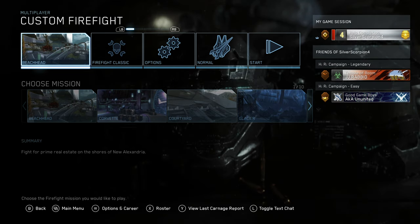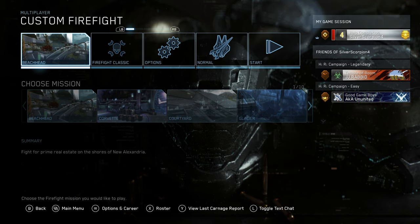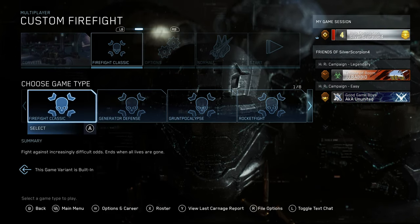But you can actually get this in Firefight in a custom game. So we're going to set up a quick game of Firefight here. I'm going to select Corvette because it's a smaller map.